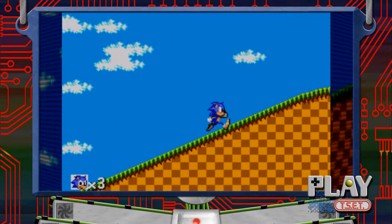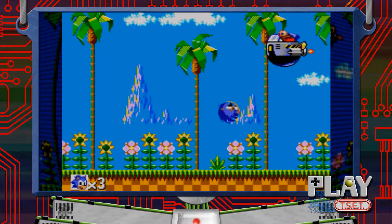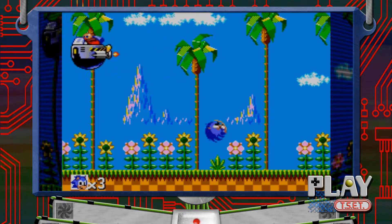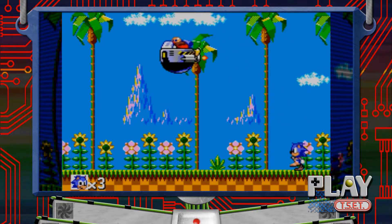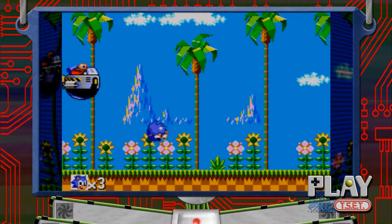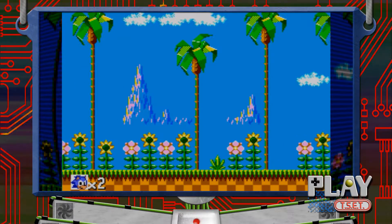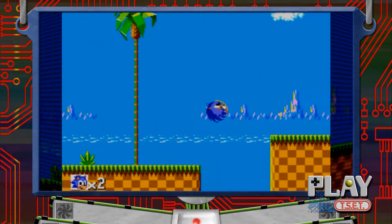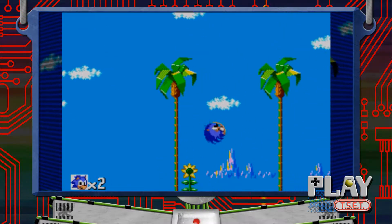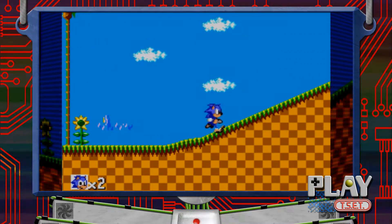Why is there nothing on the HUD apart from lives? I've got no rings — I can't get hit. Robotnik, back when he was Robotnik. I haven't played this game an awful lot but I've played it enough to know that something's not quite right — what have I missed? I've not gone out on that first hill, and there's no spin dash in this first game.